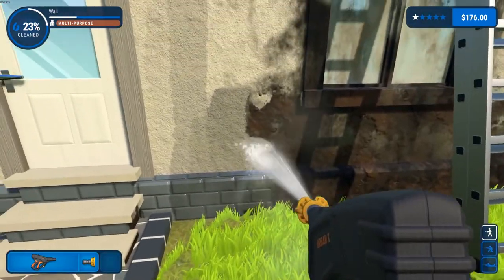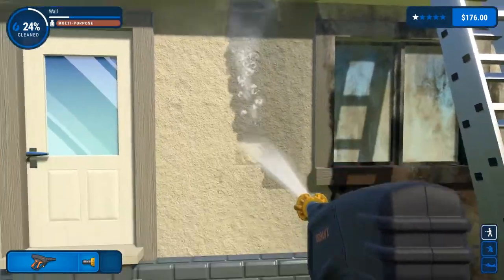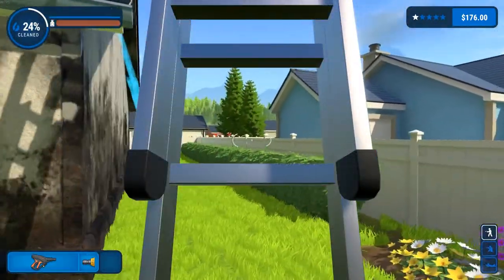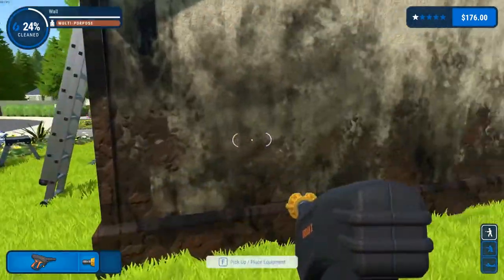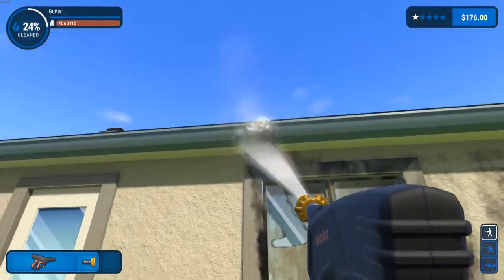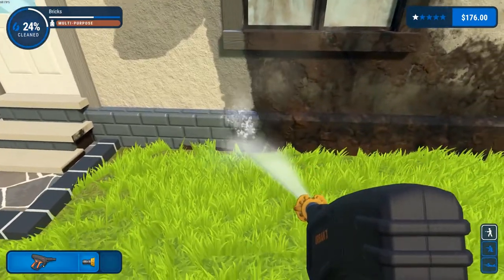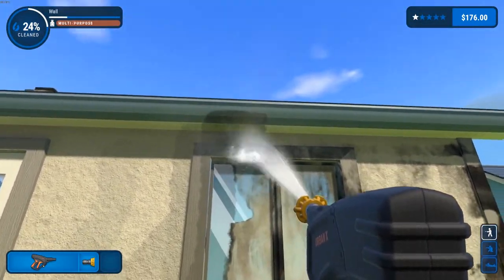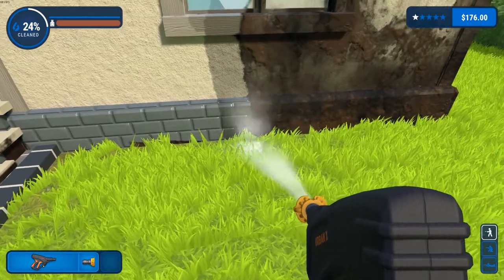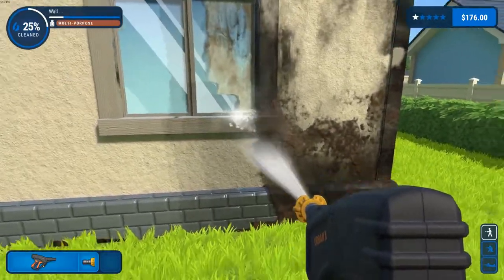That is some caked-on mud there — that's not dirt, that's mud. Let's get our ladder out of the way. I guess you can't just drop it on the floor. Let's put it over here where we've already washed and get it out of the way. I'm surprised the homeowner hasn't popped in again — they pop in randomly, tell jokes or something like that. It's kind of cool, kind of breaks up the game a little bit.